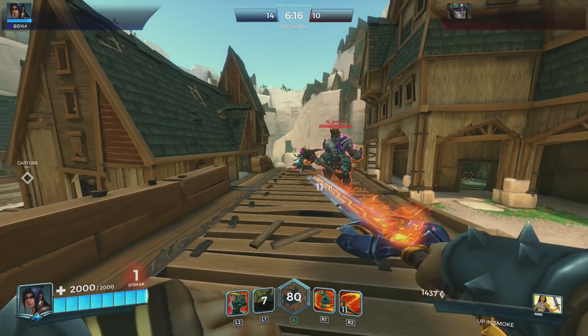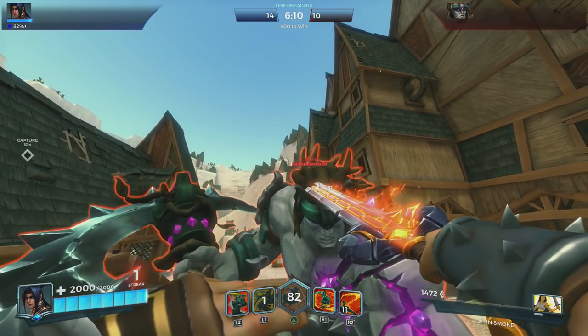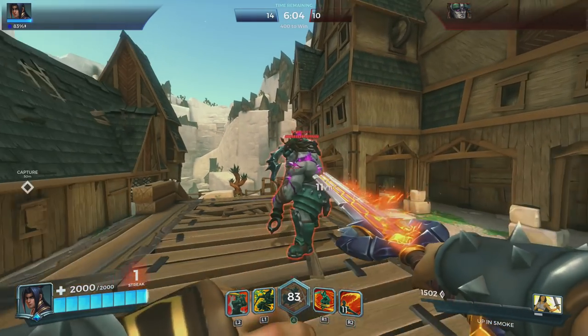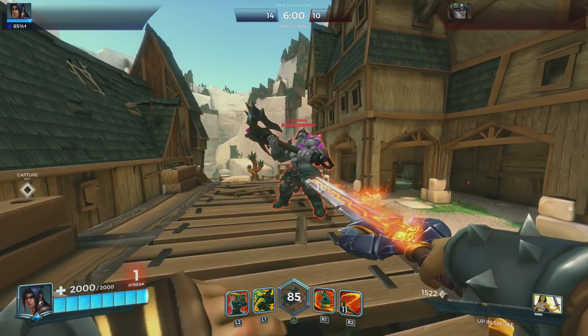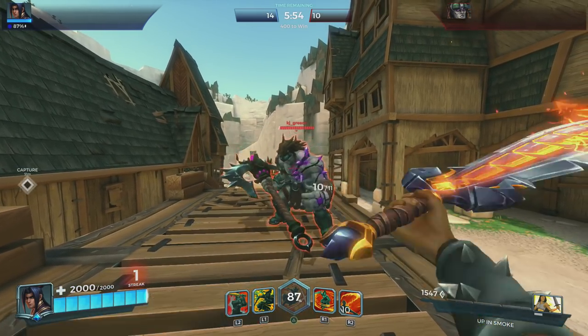Here's another thing you probably didn't know. As you can see here on top, KJ is using Terminus. See that little white line up there? That means he has his ultimate. So as soon as you see a Terminus with that little line in the back, that means his ultimate is on — without him even telling you, you know it's there.